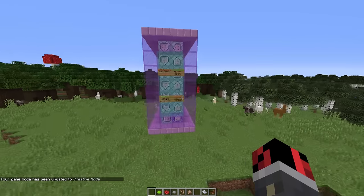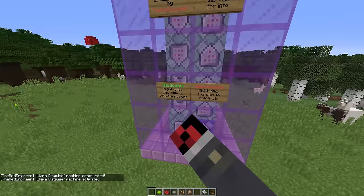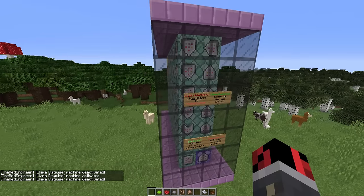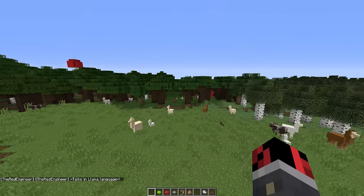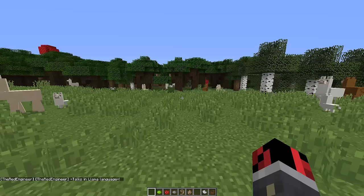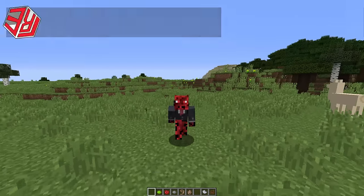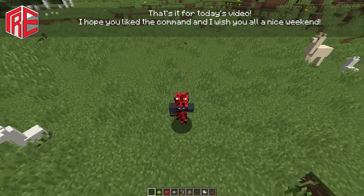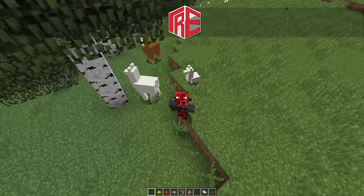If you want to remove the machine from your world, you can deactivate or activate it temporarily, but if you want to remove it permanently, just right-click on this sign — boom, the machine disappears and the disguise will no longer work; you'll just have a normal totem that revives you upon death. That was it for this command creation — I really hope you liked it! If you did, don't forget to leave a thumbs up and subscribe if you haven't already. Thanks for watching until the end — see you in my next video!